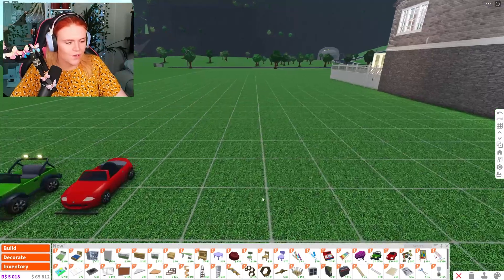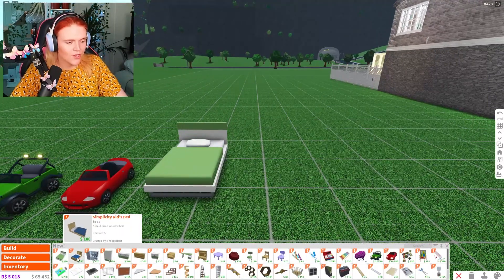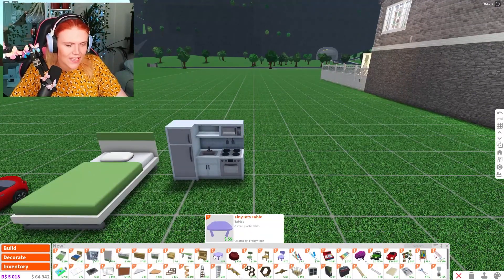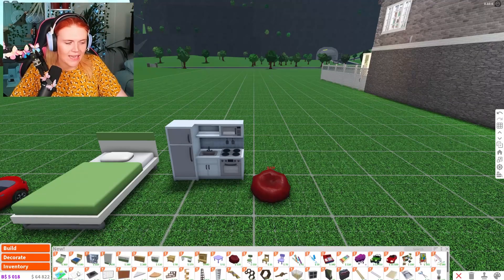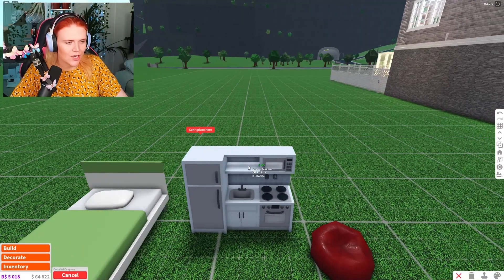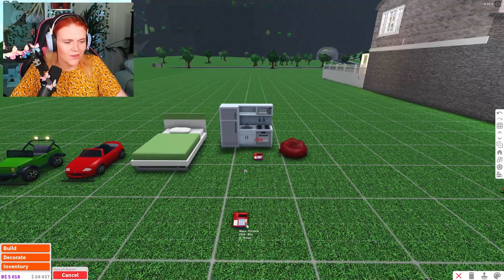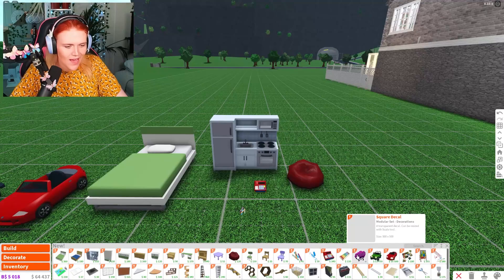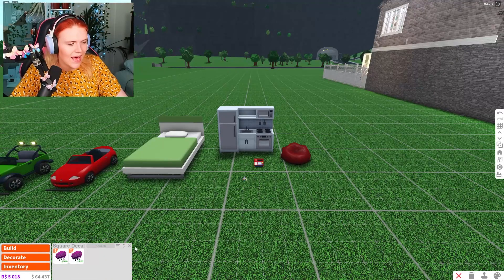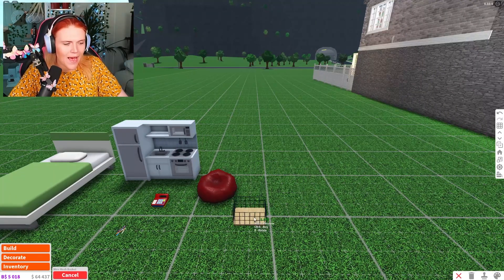In the decorator section there are a ton of new toddler items: modern kids beds, simplicity kids beds, a play kitchen for toddlers to pretend-cook in, dresses, chairs, bean bags, and markers and crayons you can place down and play with. There are also toy cash registers, which is so cute, and little decals you can stick onto things.